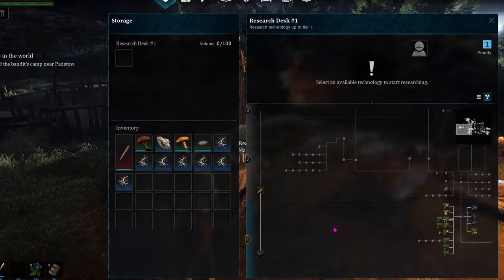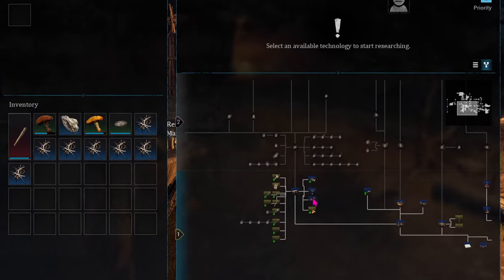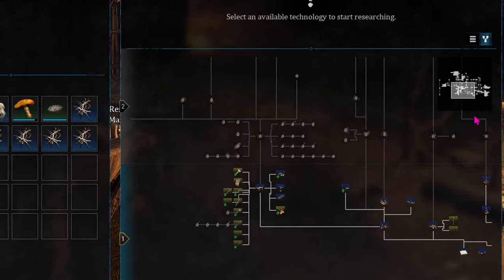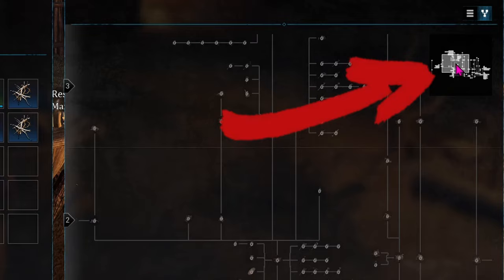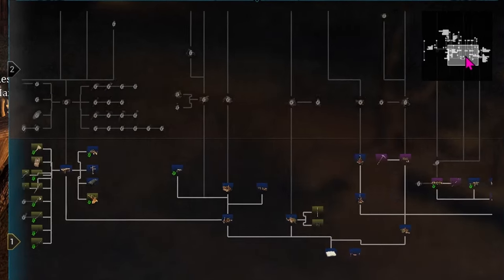At the research desk, the tech tree is kind of big and sometimes it can be hard to find something even though you can scroll over things. But there's a mini map for the tech tree here too, and you can move the entire thing around to find parts easier.